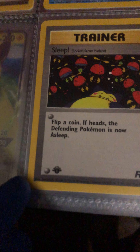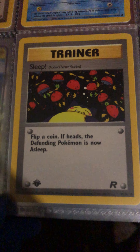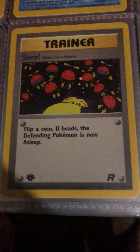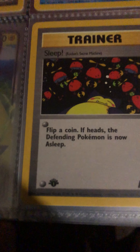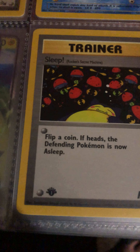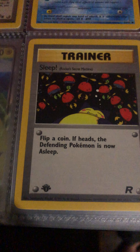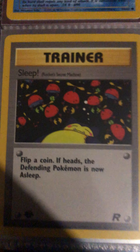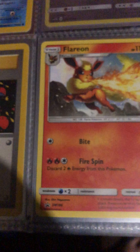Shellder, Sleep, a Rocket Secret Machine first edition, and a Team Rocket promotional card. In this set there's actually a secret card — I'm not sure which Pokemon it is, but I know there are three cards that are not in the actual set. This one says 'Secret Machine,' which kind of hints at that.